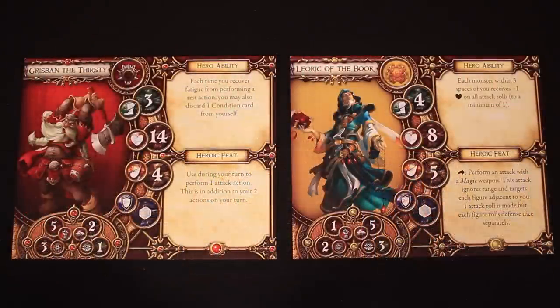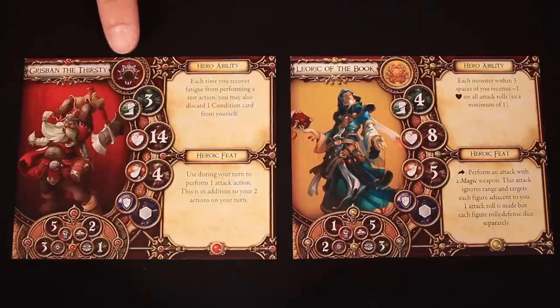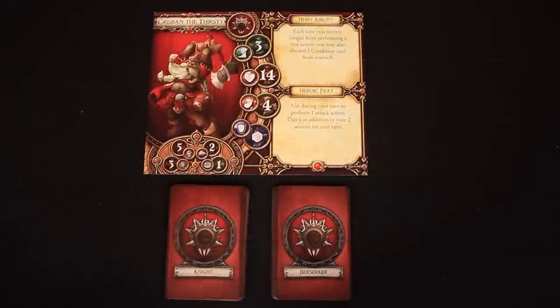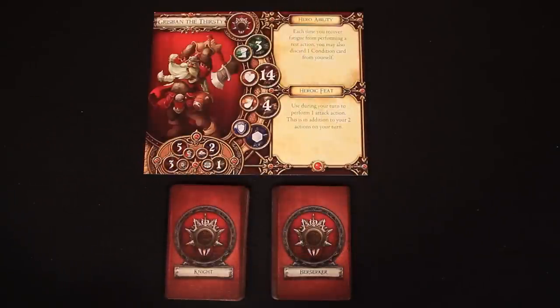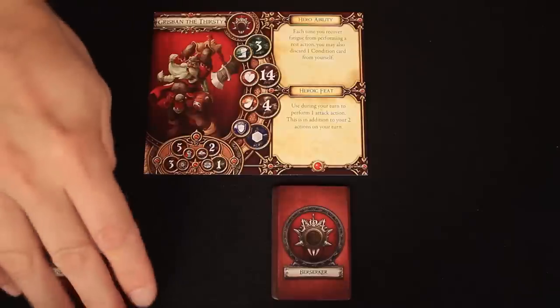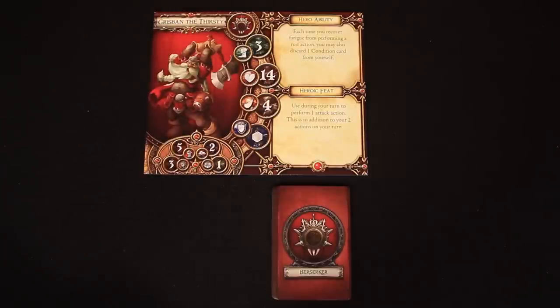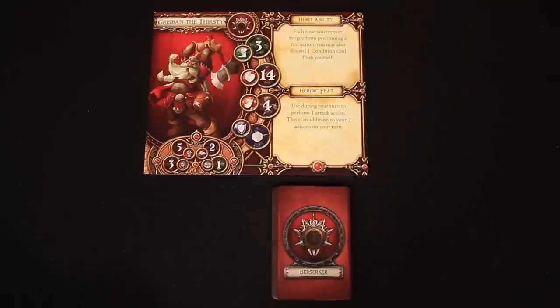The players can customize their hero by picking a class for it. Notice the heroes have a background color behind their portrait and a symbol to match — this represents their archetype. This is the color and symbol for a warrior, and this is the color and symbol for a mage archetype. As an example, our warrior hero can then pick to be either a knight or berserker class by claiming one of these decks of cards that match the color and symbol as shown on the hero card. Our dwarf Grisban will claim the berserker class, so we can return these cards back to the box. No other warrior hero can now claim the berserker class, so players will need to come to an agreement or choose randomly.